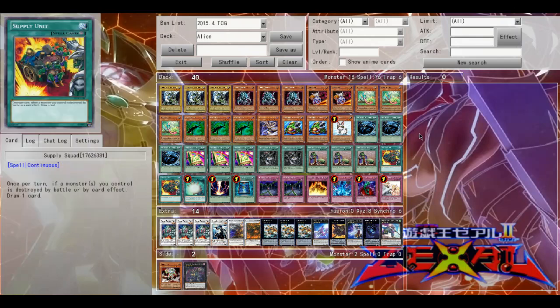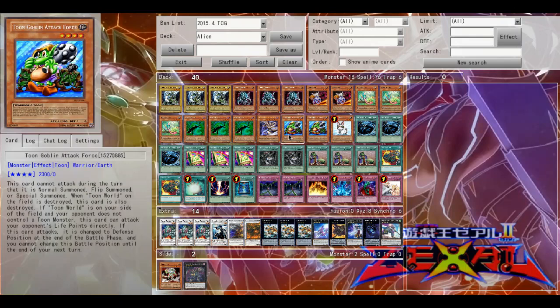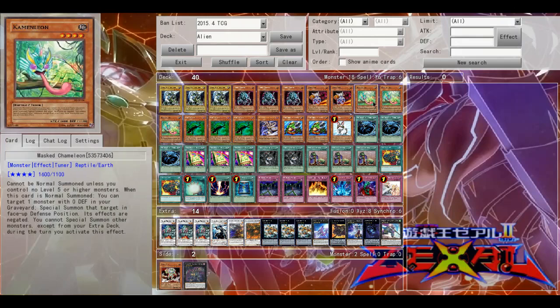The main reason this deck is so cool is because it just searches constantly. Toon Table of Contents — this card you only want to see one of in your opening hand, because if you draw two you don't deck-thin as much. Basically you draw one, search into the second, search into the third, and then search into Goblin Attack Force.